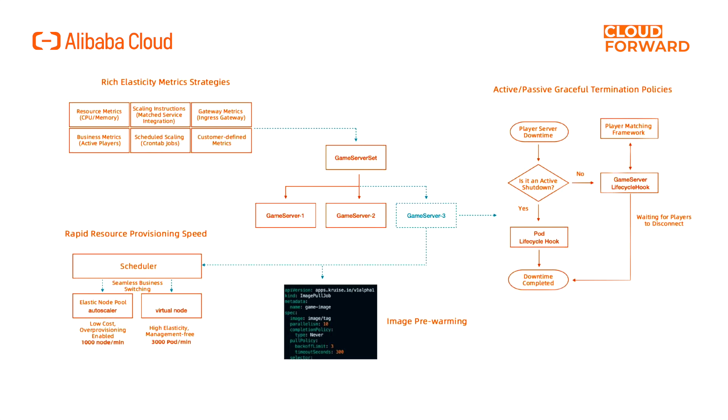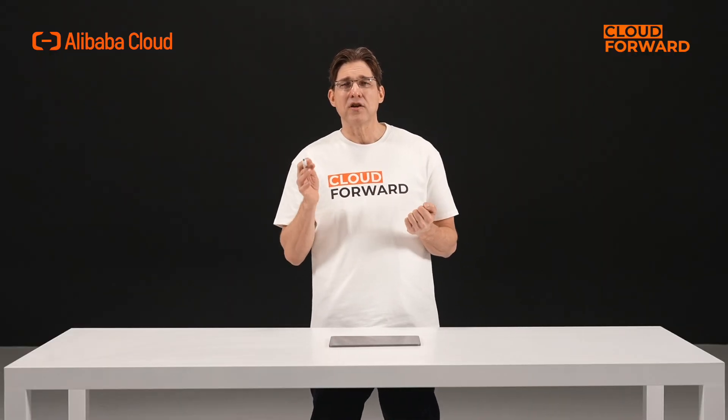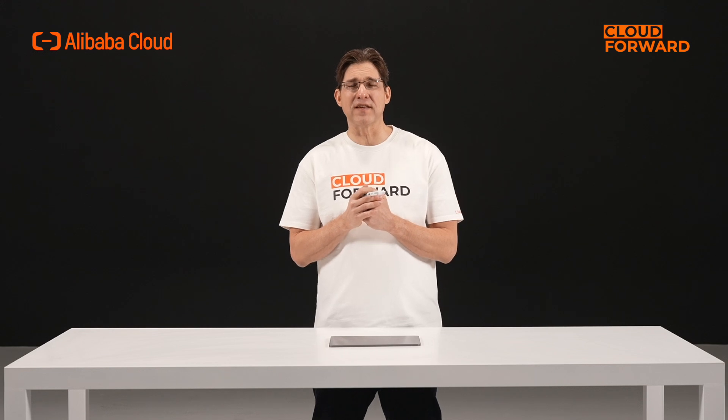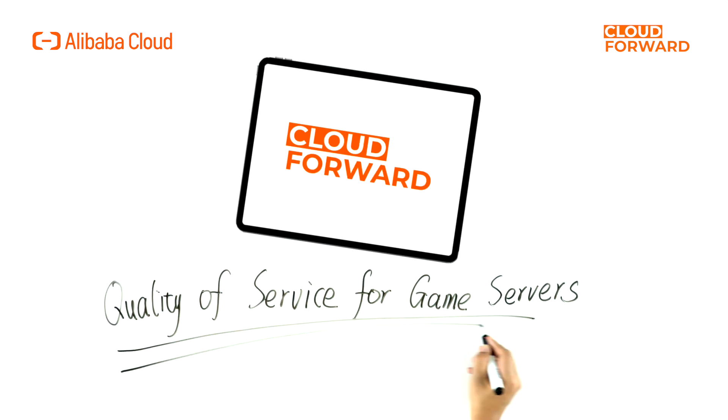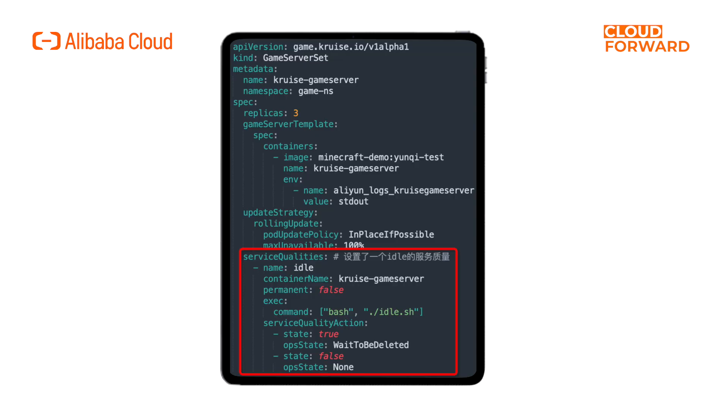Fifth, game-oriented auto-scaling for cost reduction and efficiency improvement. Game server elasticity is crucial for both new games — ensuring stability during sudden influxes — and older games reducing costs. OKG offers various scaling metric entry methods, directed scaling controls, refined offline strategies, and quick resource provisioning supporting cost reduction and efficiency improvement. OKG also supports auto-scaling of PvP through service quality, which acts as a bridge between the workload and the business, allowing upstream systems such as matching frameworks, operation back-ends, and monitoring systems to better perceive the business state, enabling complex scenarios such as automatic scaling for PvP players and automatic fault isolation and recovery.